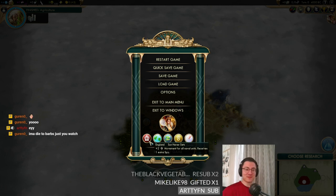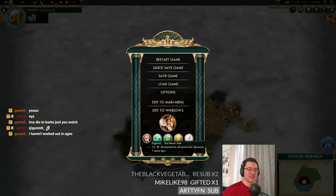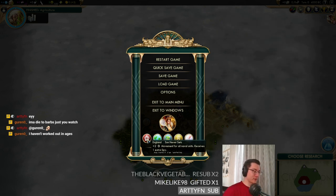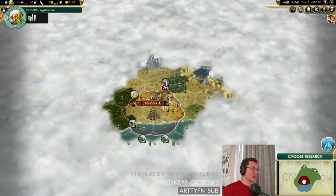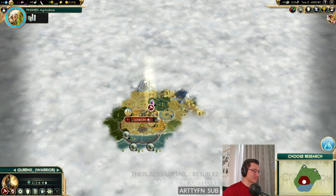Today we're playing as England — a really cool civilization, mostly because of their military units. They have the ability 'Sun Never Sets': plus two movement for all naval units, and they receive one extra spy. That really increases the viability of naval attacks, and the extra spy is great because two spies is always much better than one. We're on continents map, standard map size, deity difficulty, and standard game pace with strategic balance.